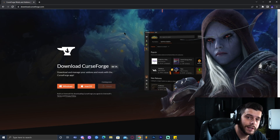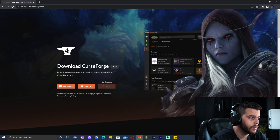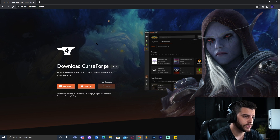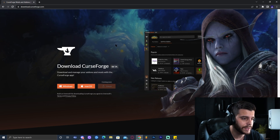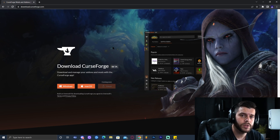For step number one, we're going to click the first link in the description of this video, which will bring you to the website called download.curseforge.com. In here we're going to download CurseForge. CurseForge is pretty much a launcher that is going to allow us to install modpacks for Minecraft — modpacks like Sky Factory, RLCraft, Pixelmon, and many others.